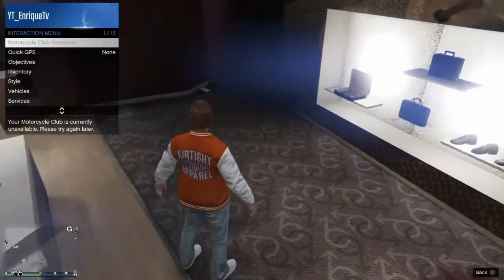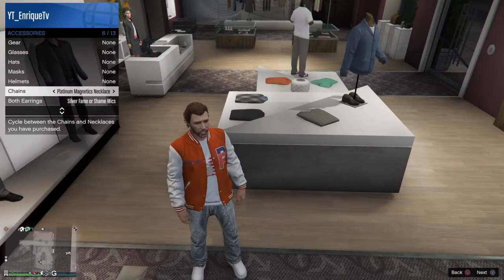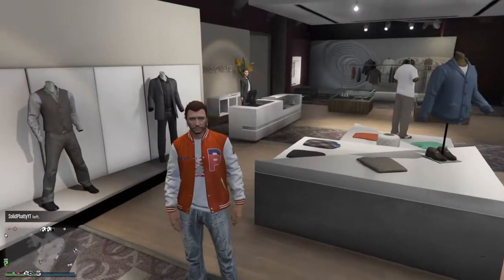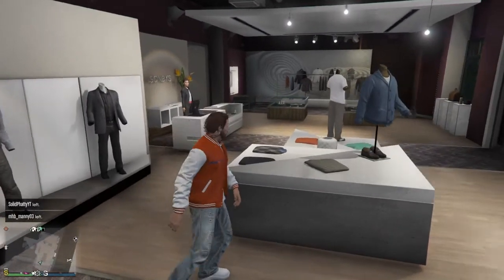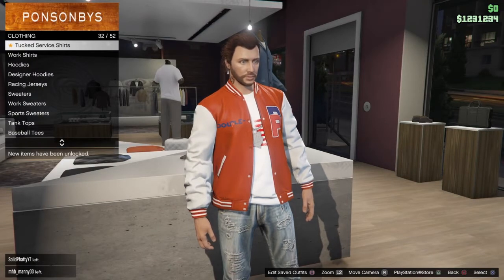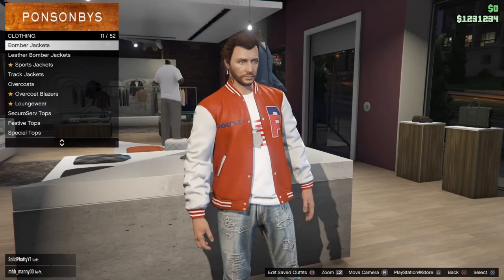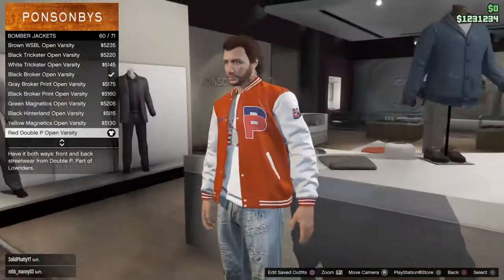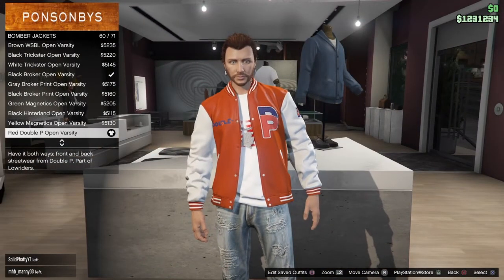Next up, I went with a chain. He wears chains, so I went with the Platinum Magnetics Necklace. It's kind of like the same size of chains he wears. Then for the jacket, I went with the bomber jacket. It's called the Red Double P Open Varsity — it's number 60. This just went perfect because it's like the same color he's basically wearing in the picture. So that's what I went with.